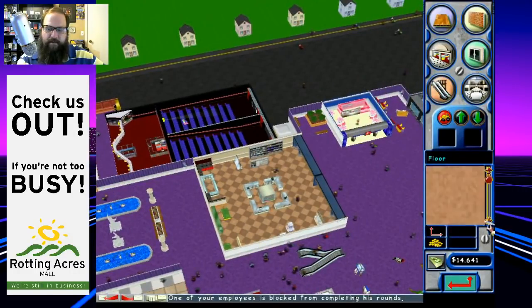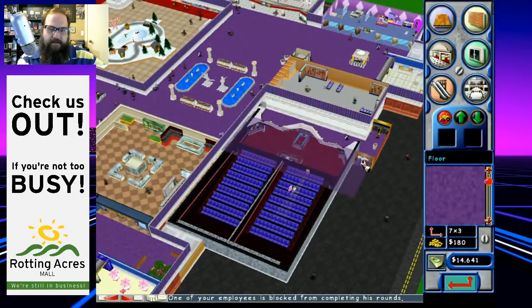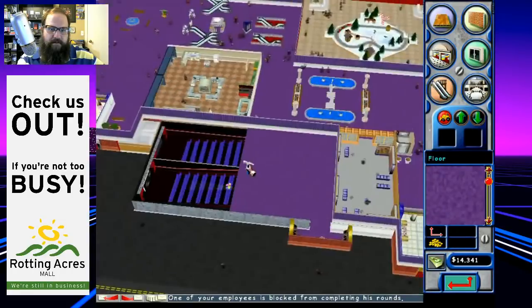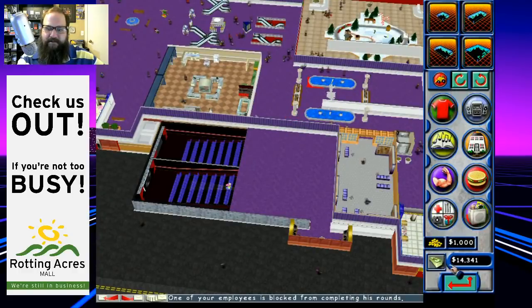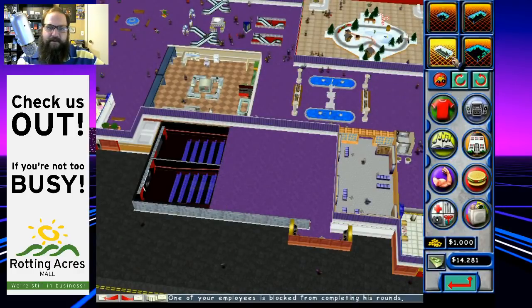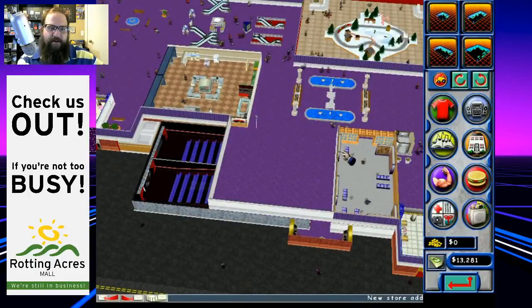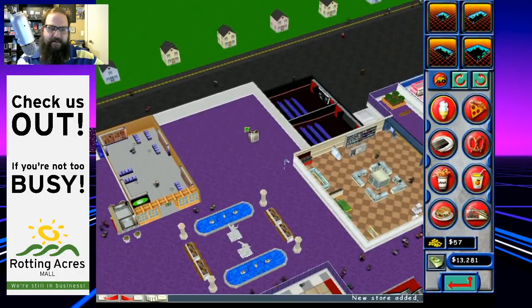I don't think it's going to matter which floor tile I use, but I'll pick the one that matches. We need a little bit more floor — one more strip should do it. I feel like we should be putting this on the third floor, but this will work. New store added! Okay, now we need pizza.